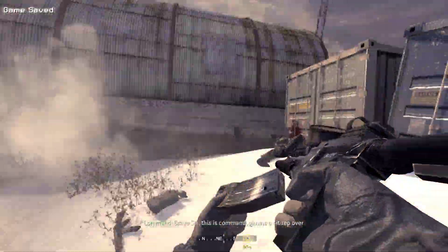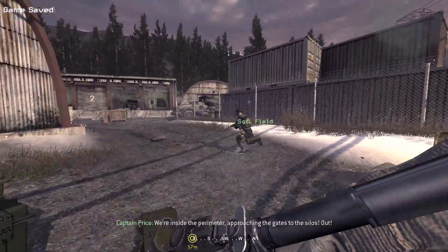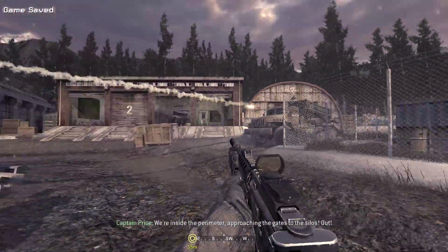Bravo 6, this is command. Give me his sitrep. Over. We're inside the perimeter, approaching the gates of the silos. Get out!